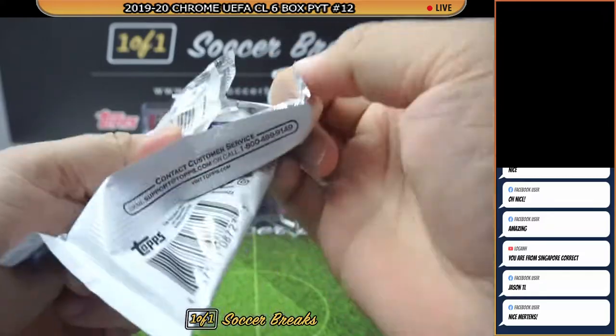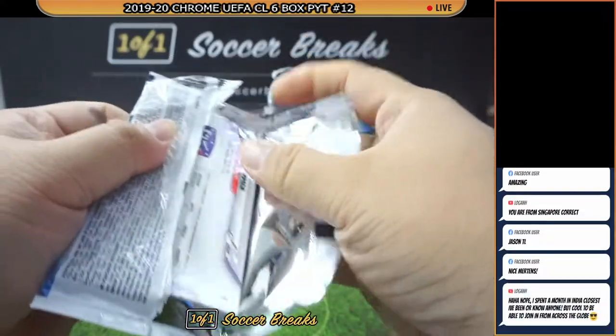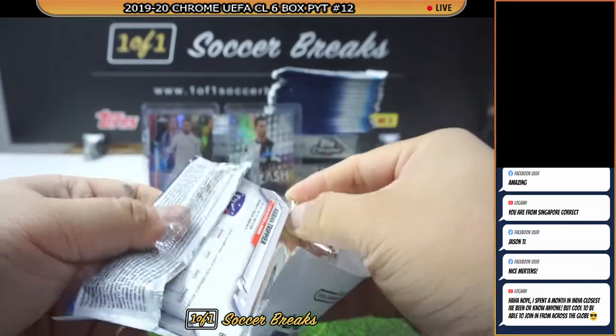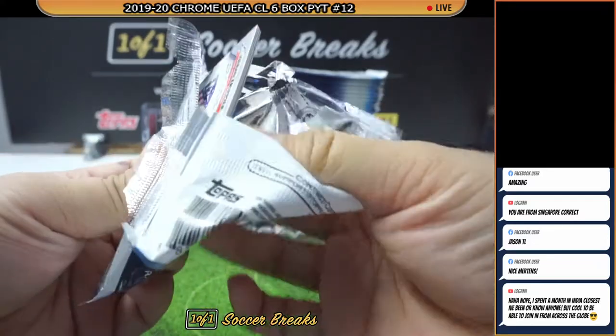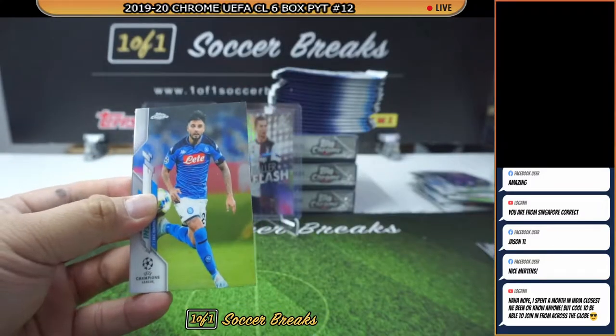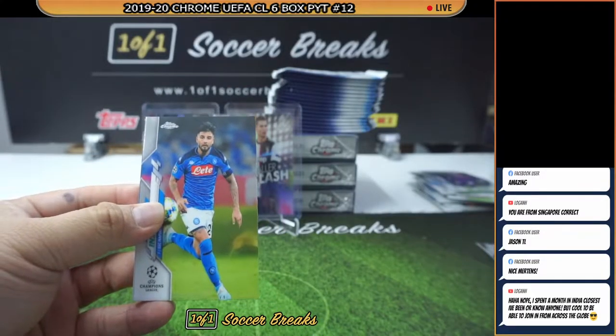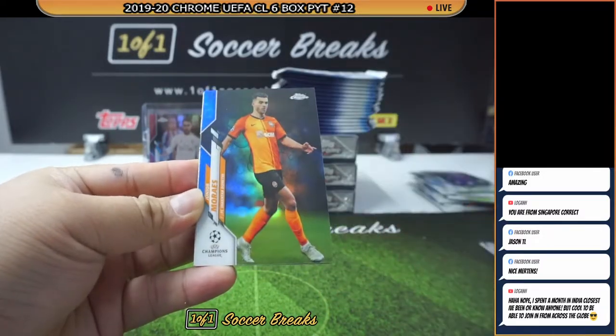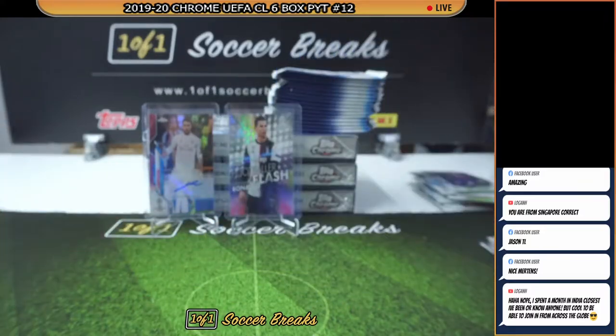Those Messi, Ronaldo, Mbappe base cards are selling for like five bucks a piece — do not look down on them. They're gonna get you back a little bit of your money. Insigne, Moraes Blue Bubbles, Volan, and Trippier. Yeah, that's the thing about soccer being live — we can connect with anyone and everyone from all parts of the world.